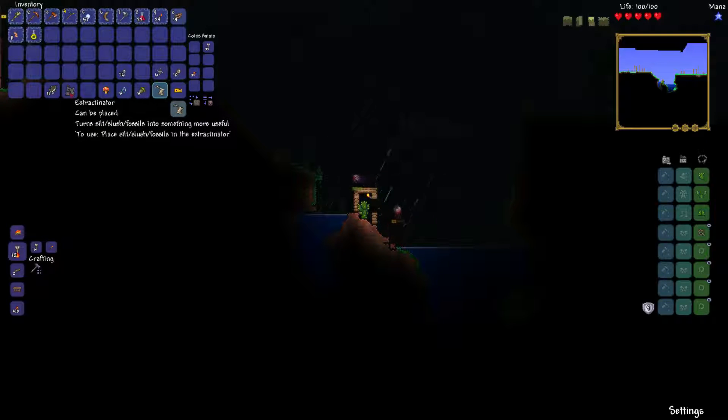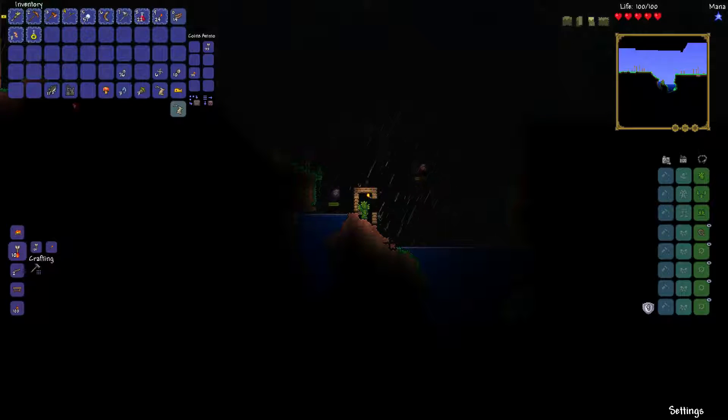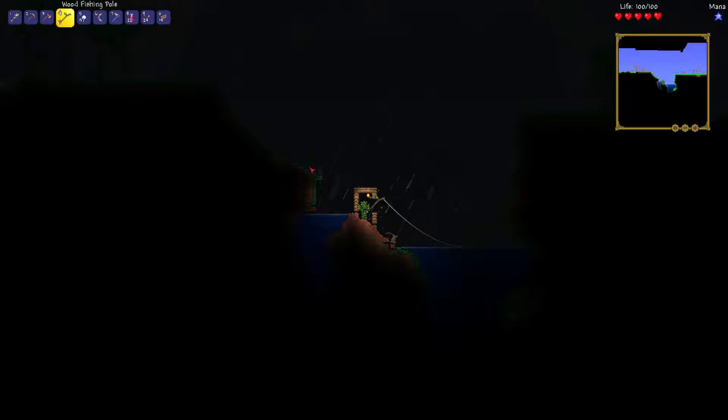Why did I get tin cans? Maybe it's because I fished in the same pond so much. Does the extractor have like trash? Does it make trash better? Now's your time to shine, tin can. I can use that to get into the extraction — I don't know if five bombs will do it, but I think it actually might. That's an interesting thought.